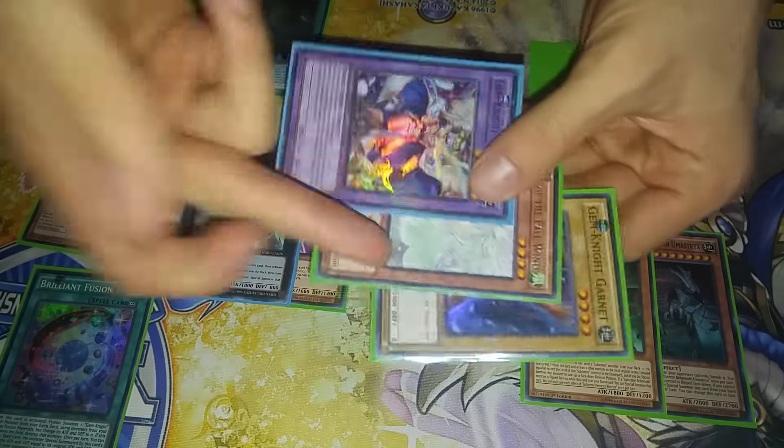And then lastly, you're going to activate Pre-Preparation. Pre-Prep is going to get you Prediction Ritual and Prediction Princess Territory. From there, you're going to activate the Prediction Ritual, tributing your Stalagmo to get the Prediction Princess on the field. So at this point, you now have seven cards.